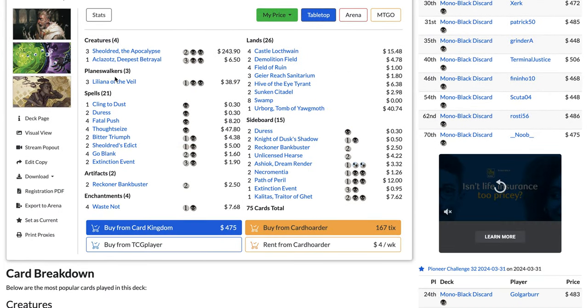The deck plays Bloodtithe Harvester, Shelly, Preacher of the Schism, three copies of Dusk Legion Zealot — great to sacrifice to Sorin's plus one since you already got value when it came in. Four Sorin, Fatal Push, Thoughtseize, Bitter Triumph, Fable of the Mirror-Breaker, and 25 lands. The deck is more mana intensive now since you sometimes want to hard-cast Vein Rippers, and Sheoldred is expensive too.